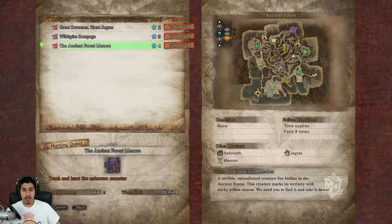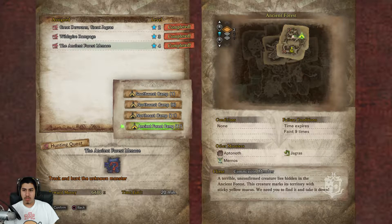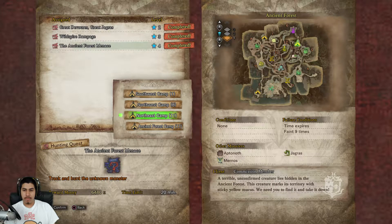Yo what's up guys, it's NukaNilo and welcome to another video of Monster Hunter World beta. This time we're gonna be doing the third quest — we're gonna be fighting a monster, I have no idea because I keep forgetting the name but it starts with an A I believe. Let's go ahead and get started. We're going back to the Ancient Forest and I'm gonna cut the video and then when I find them you know what happens.